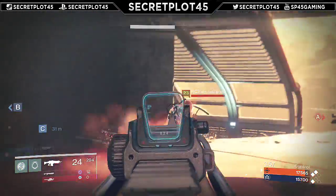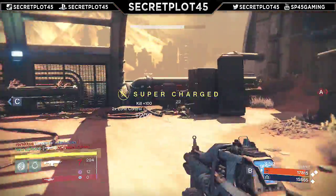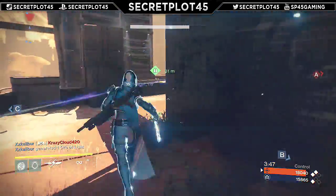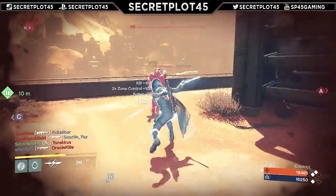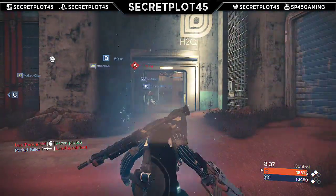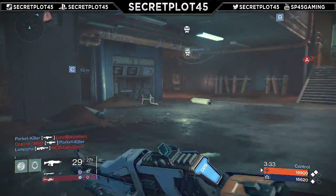The last really big change is to the Vex Mythoclast, which is the exotic drop from hard-mode Atheon, so it's really hard to get. It's considered the rarest weapon in the game, and it gets a base damage reduction of 34%. Ironically, the precision damage multiplier goes from 1.25 to 1.5. So they both nerfed and yet buffed it at the same time.